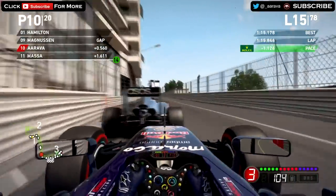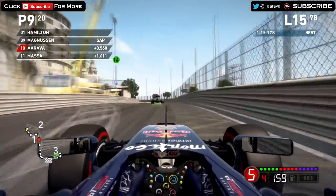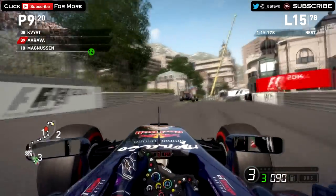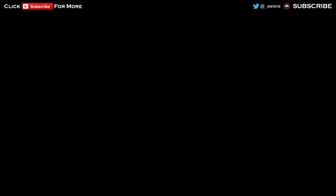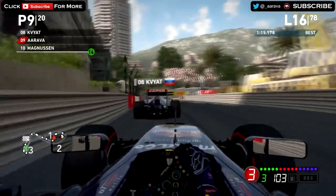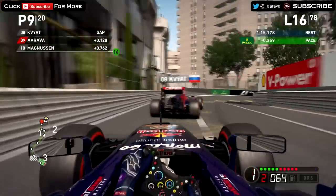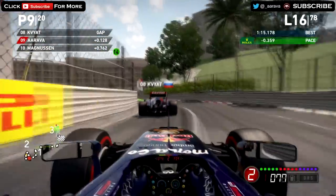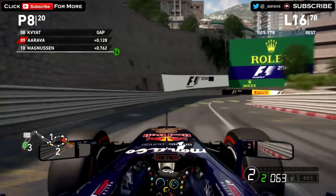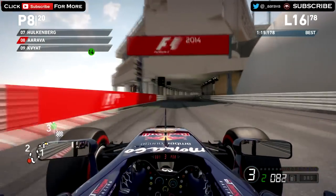On lap 15, we're behind Kevin Magnussen — caught up to him, got a brilliant exit on the first turn, and here we go side by side with Magnussen up the hill. We made it stick for P9 — awesome move, very nice exit on turn 1. Now in P9 behind Kvyat in P8. On lap 16, right behind Kvyat, closing up on the left-hander — Toro Rosso's lack of downforce not helping him. Down the inside maybe at Mirabeau — we think better of it. Into the hairpin — yes, a very late move, Kvyat didn't even know it was going to happen. I think he was falling asleep at the wheel — and we made that move for 8th place.